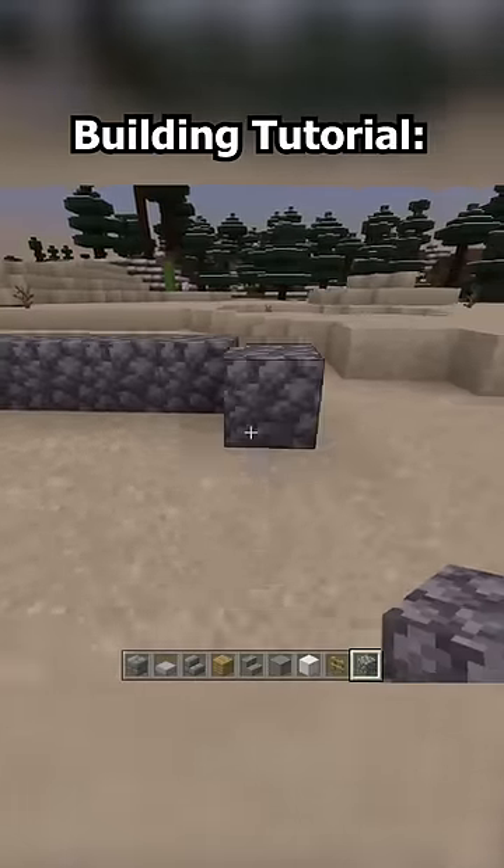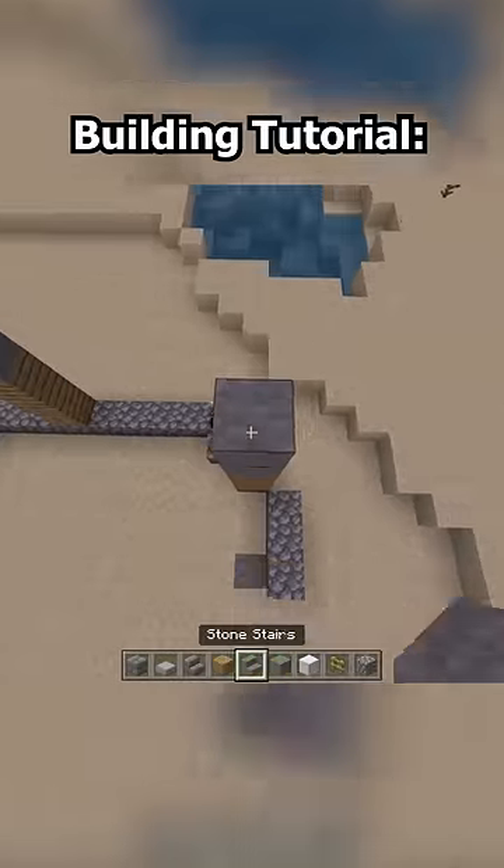First, you must start by adding these blocks to the base of the building you are trying to make. Okay, seems simple enough. Next, you must extrude the base up by making these walls.